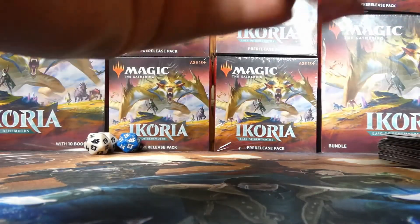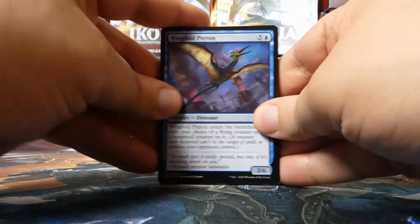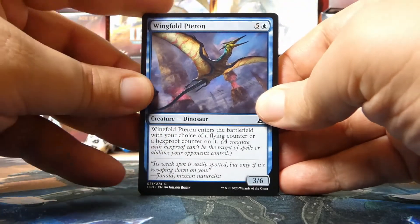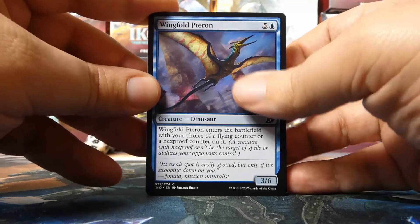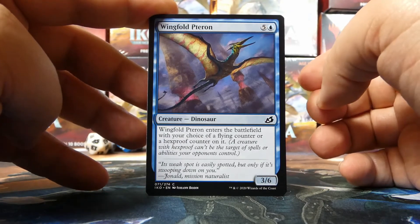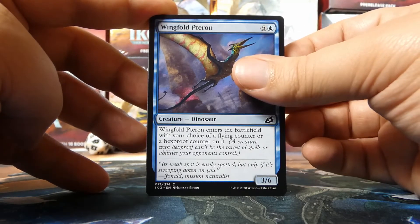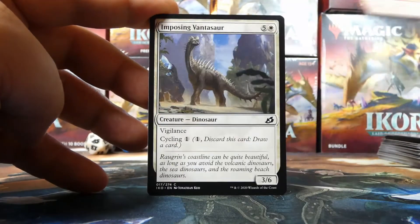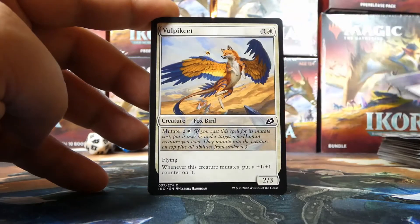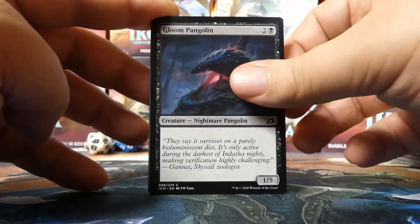The last pack has Vivian on the front. I don't think this kit is much better than the last one we opened, but it's no easier to decide what colors to play. I'd love your opinions in the comments on what deck you'd make. We open: Wingfold Pteron, Frenzied Raptor, Imposing Vantasaur, Survivor's Bond, Unlikely Aid, Vulpikeet, Migratory Greathorn, Gloom Pangolin.